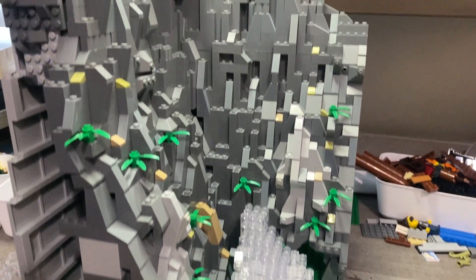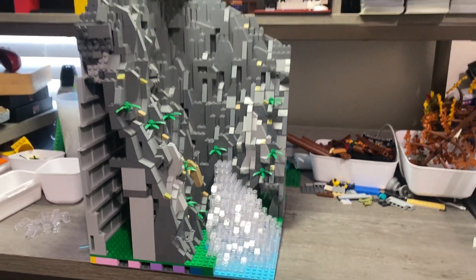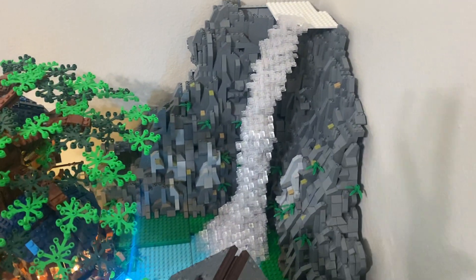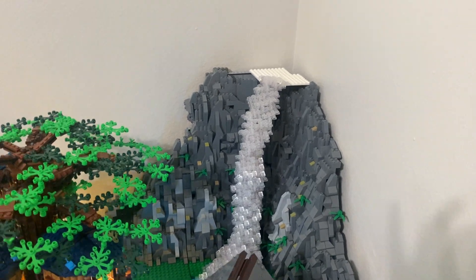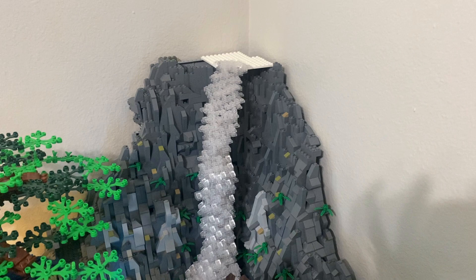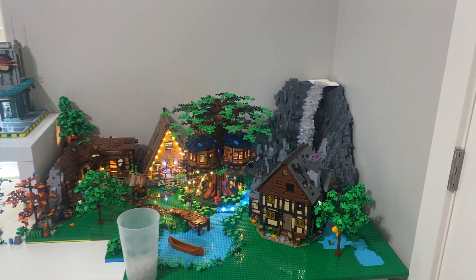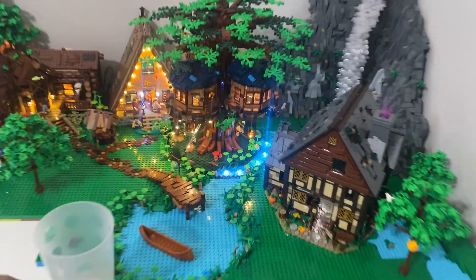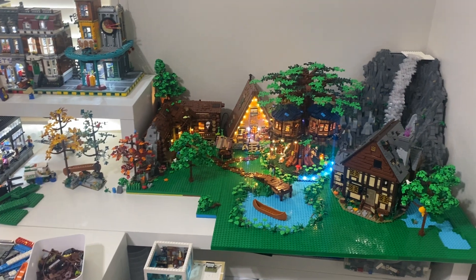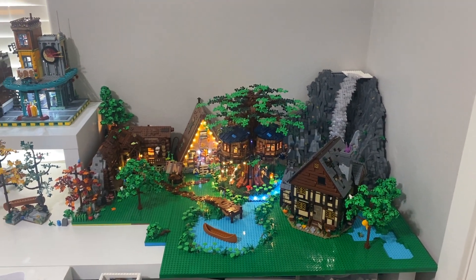I've extracted the waterfall — let's see how many pieces it takes. It did end up taking almost all my pieces. I could add a little bit more up to the top; in fact I have a few more clear slopes coming, so I'll be adding a few more of those to the top. But I do have it placed. I really like how this area is coming together — we've got the table filled in, there's room for another base plate there, and a few more trails and bushes up here in the front. Let me know how you like it.